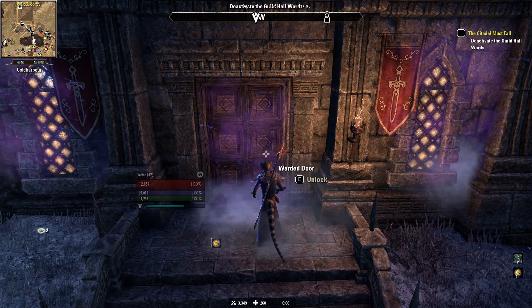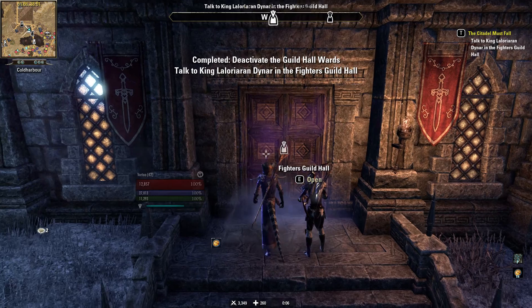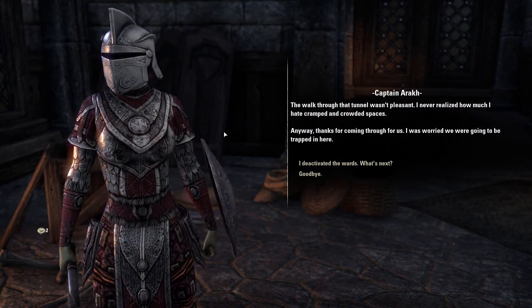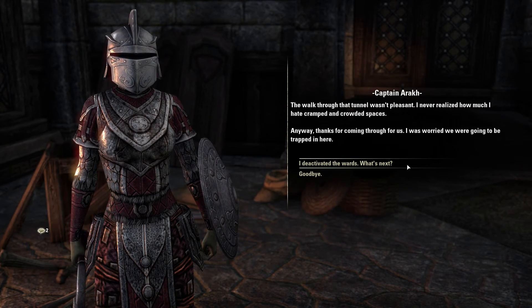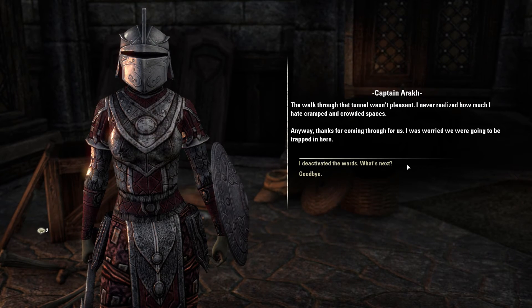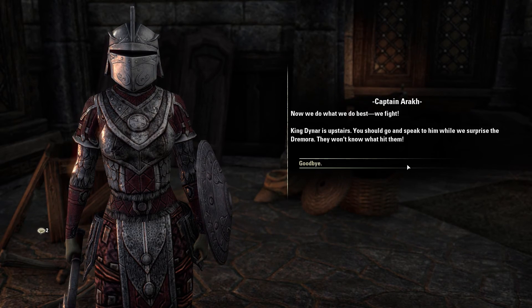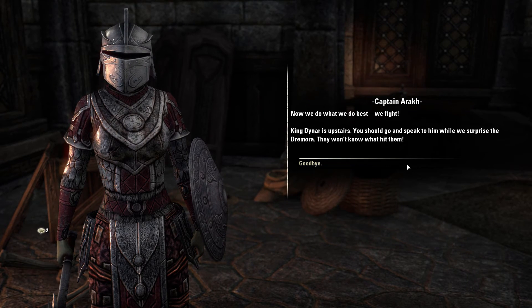Did that delete the ward? I don't think that's the term we want to use. That was way easier than I thought it was going to be — I thought there'd be multiple wards and stuff. Thanks for coming through for us. I was worried we were going to be trapped in here. Now we do what we do best — we fight. King Dynar is upstairs. You should go and speak to him while we surprise the Dremora. They won't know what hit them.